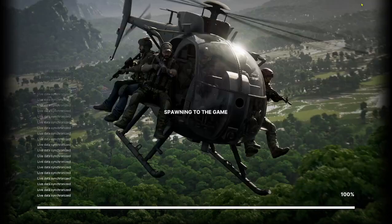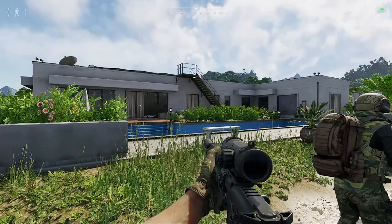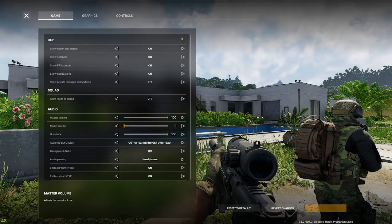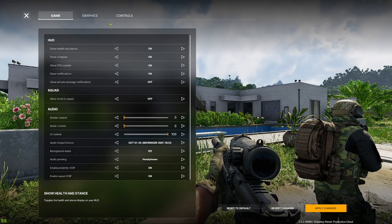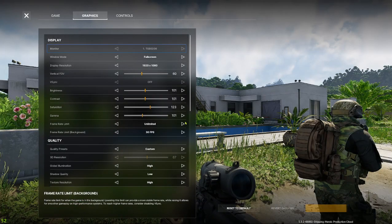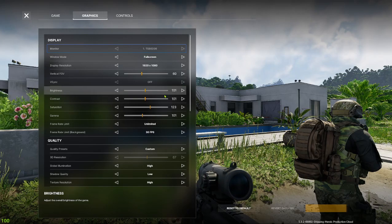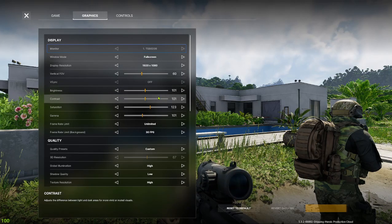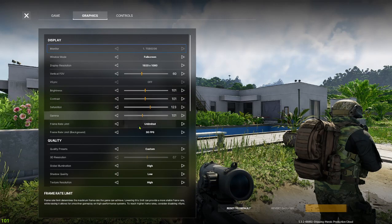I'm gonna make a quick video with my settings. I'm running a Ryzen 5 3600X, 32 gigs of RAM, and a 4060 Ti.